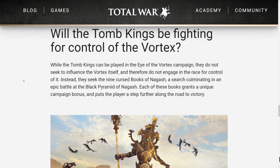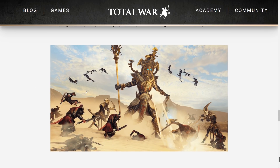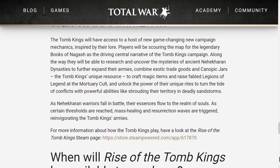They've confirmed this will be in both Eye of the Vortex and Mortal Empires. For Eye of the Vortex, they're not going to be fighting for the vortex campaign — they've got their own separate mechanic, very thematic to the lore of the tomb kings. The tomb kings don't care about the vortex; what they care about are the nine books of Nagash, which will be their driving mechanic. On top of that they've got canopic jars as their unique resource to craft magic items and raise fabled legions of legend at the mortuary cult.